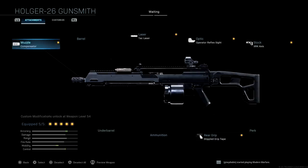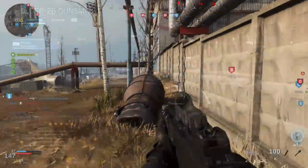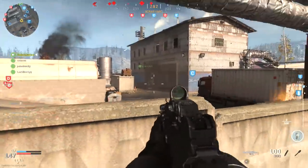We are going to be picking people off at range with this. Our stock is going to be the XRK axis stock, which helps with our aim down sight time, and finally we've got the stippled grip tape for our rear grip. All of this combined gives us a very respectable aim down sight time, very solid recoil control, and we have the advantage of that great 100 round magazine. This is the type of LMG you can use at long range and lock down lanes, but still be a little mobile due to all the aim down sight time attachments.